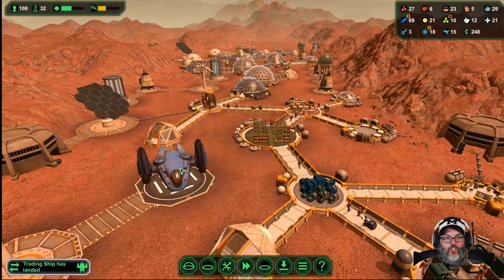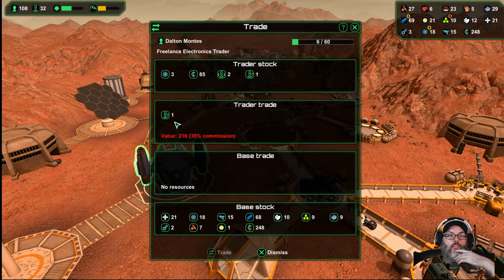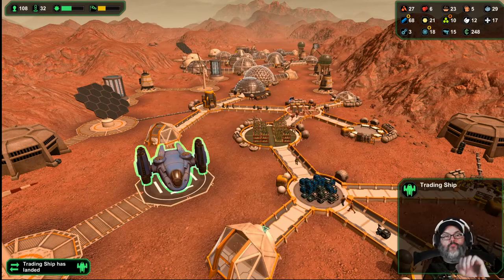The problem with having the landing pad and the starport is — I wonder, could we turn this off? We could. 35% commission. I've got enough semiconductors — 100. Yep, we'll do that.